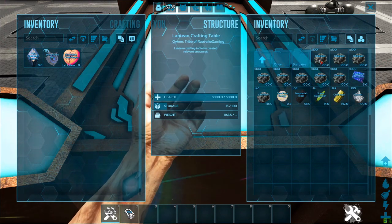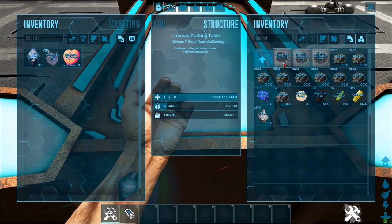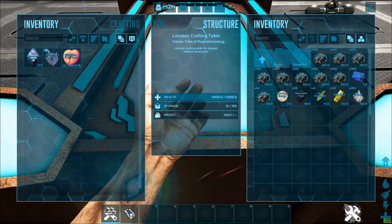We have some ring ramps. We have the Alpha ring ramp, the Beta ring ramp, and the Omega ring ramp. We also have the Silver rail ramp.